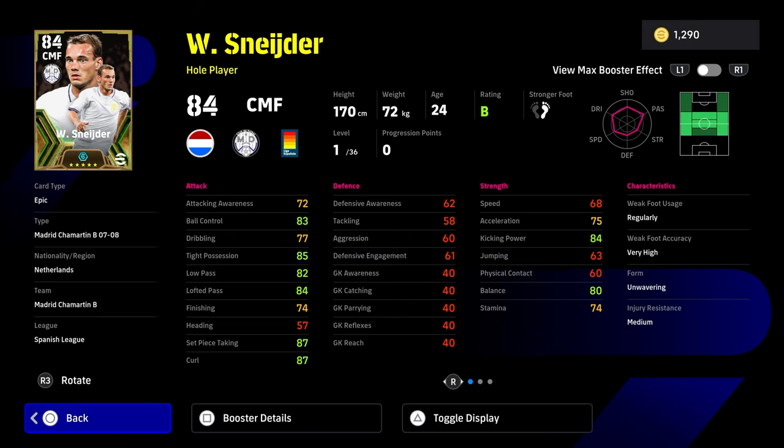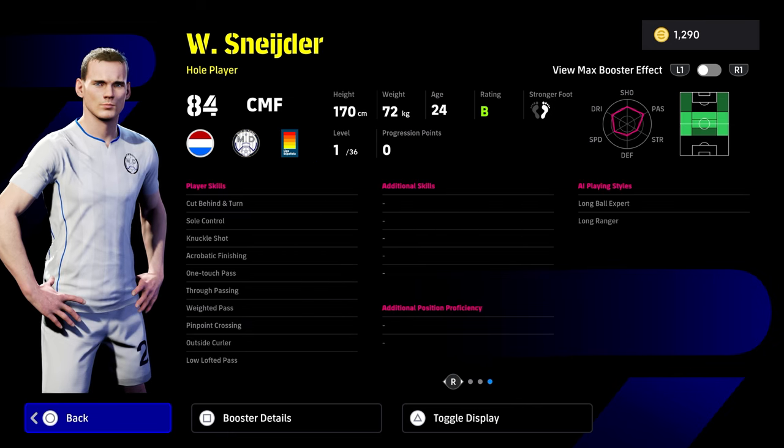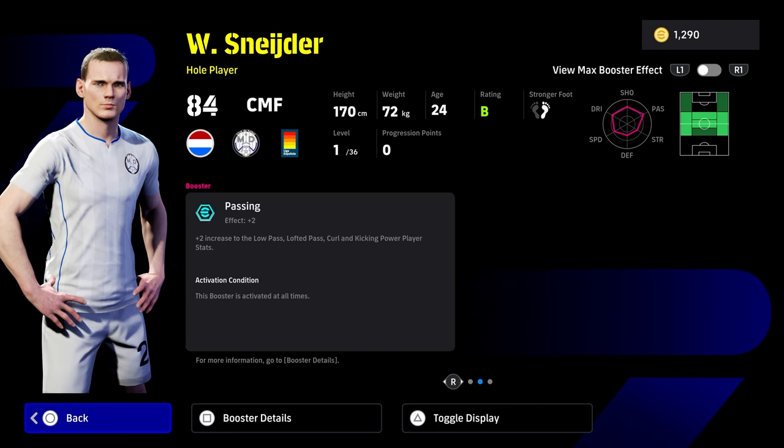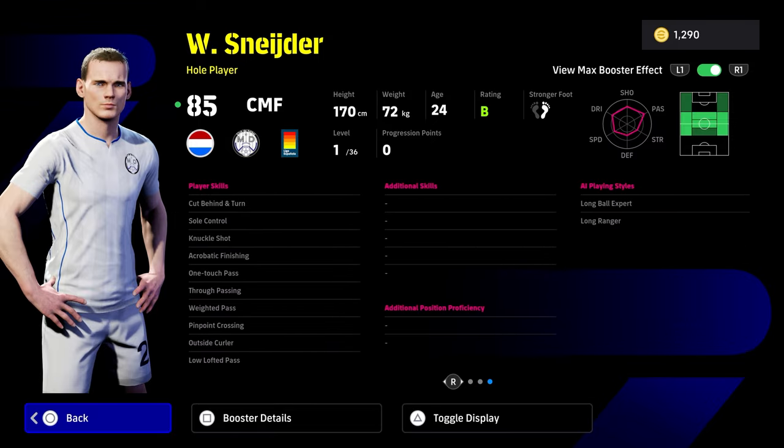Wesley Schneider — we're going to keep this short and sweet, we'll be going into a lot more detail later. He has sole control, one touch pass, outside curler, low lofted, cut behind and turn, through passing, weighted pass, and of course acrobatic finishing and knuckle shot — a very, very good card with the booster here. If you're using Wesley Schneider as a whole player, you need to be shooting with him a little bit. But his passing is ridiculous — he's got every passing skill you could possibly want. Once you get a bit of time on the ball with him, I think this guy is going to be beastly.